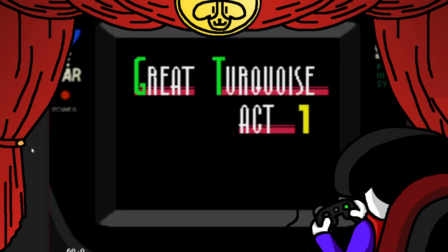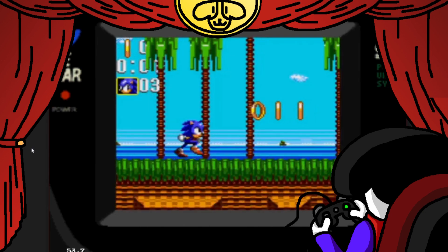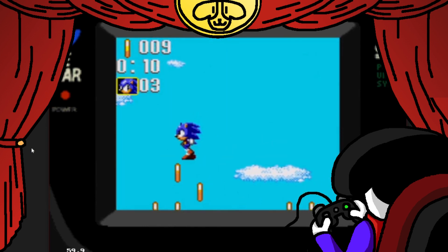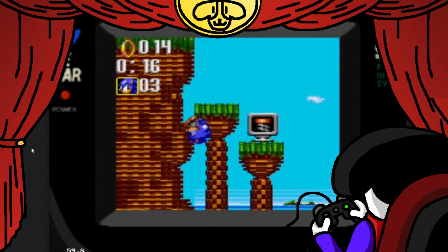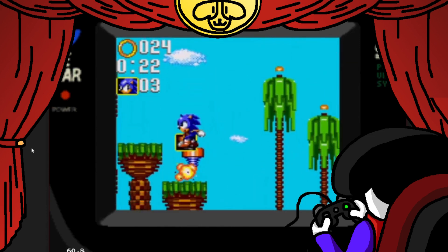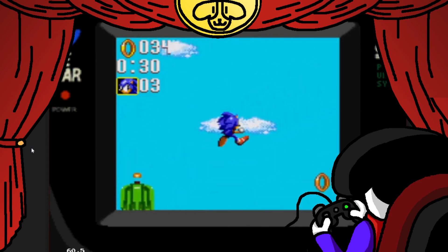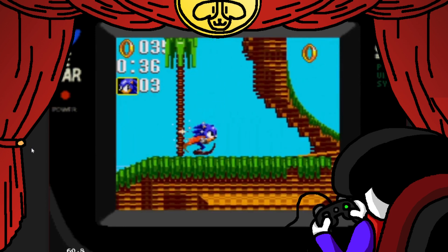Eggman acquires them somehow — unknown means. All of them magically get out of his hands except for one, and then a bounty hunter named Fang finds all of them except the one Eggman kept. Sonic has to challenge him to get the Chaos Emeralds. Eggman also tricks Knuckles again, because Knuckles is an idiot and believes Eggman that Sonic wants to take over the world, which makes no sense. This game is technically canon, but there's a fan rewrite to make that make more sense — he does trick Knuckles again in Sonic Adventure, but there at least it makes a little more sense.